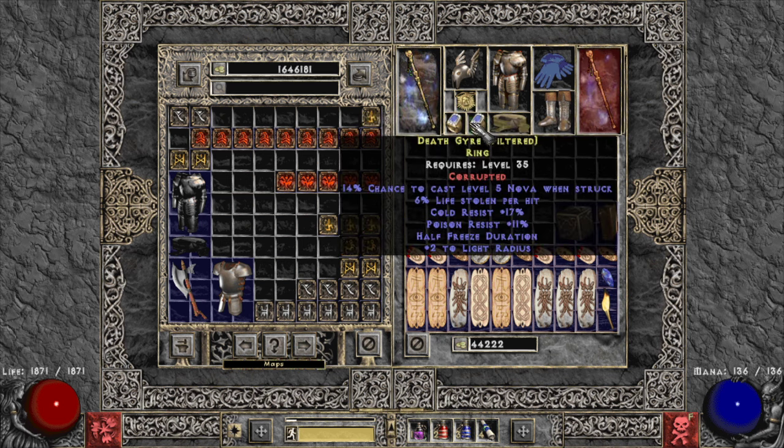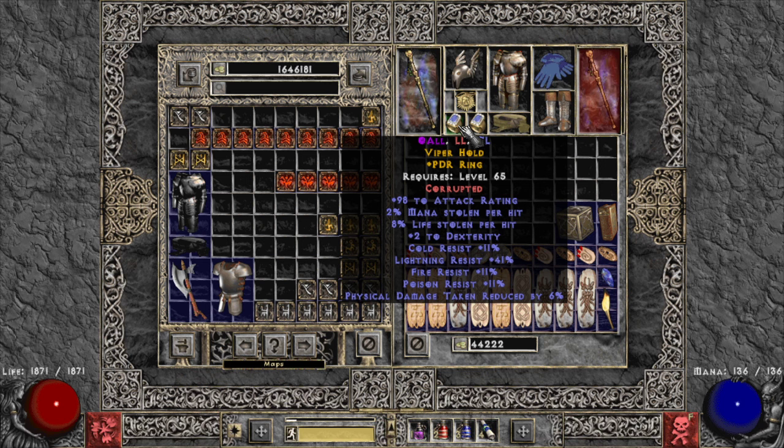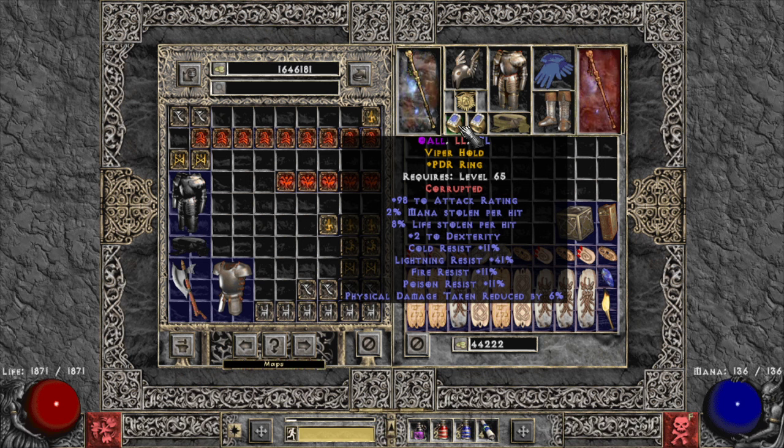For ring slot two I'm using one with half restoration and life stolen — it's early ladder, this was gifted to me. In the left slot you want something like this, and in the right slot a Bul-Kathos ring. You need some mana stolen per hit; I have 2% total which is enough because my weapon has very high damage. With lower damage weapons you'll need more mana leech — you'll notice when you start playing whether you need more.